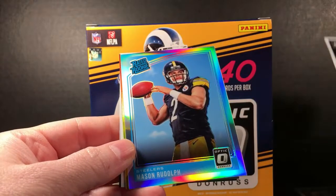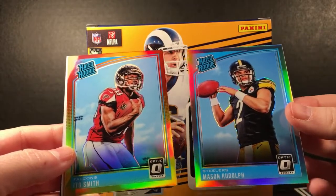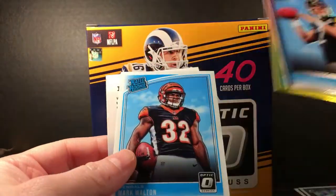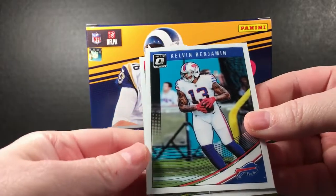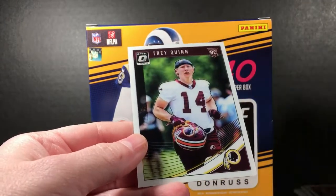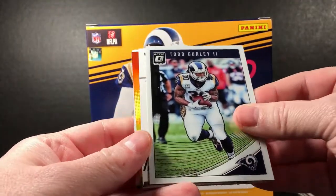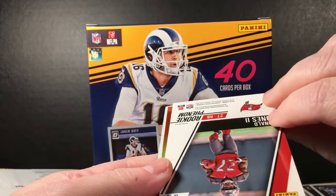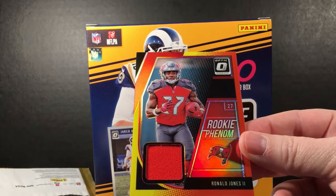Thomas, Mason Rudolph hollow — not bad. And Edo Smith. Good pack there. Mark Walton. Down to the last two: Benjamin, Mahomes, Jordan Thomas, and Trey Quinn. The last pack feels thick — I guess there was a guaranteed hit there and I missed it. Oh wait — it was the red and yellow! You're guaranteed one red and yellow exclusive jersey parallel.